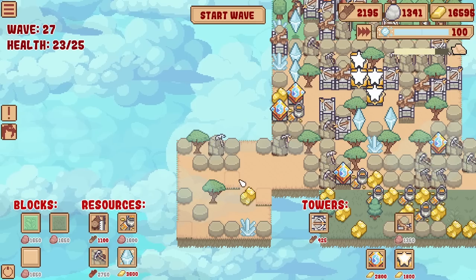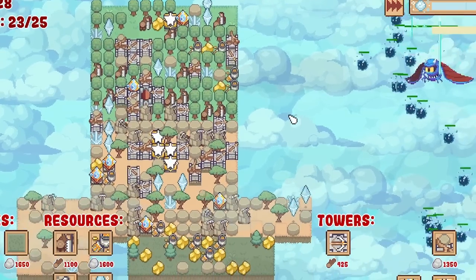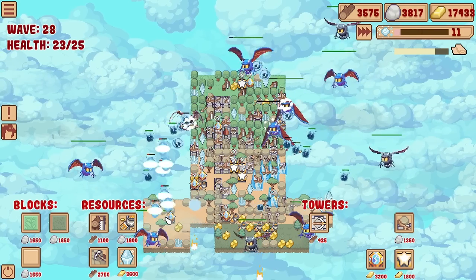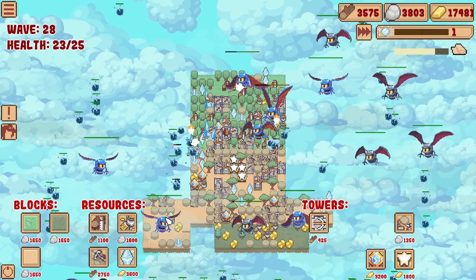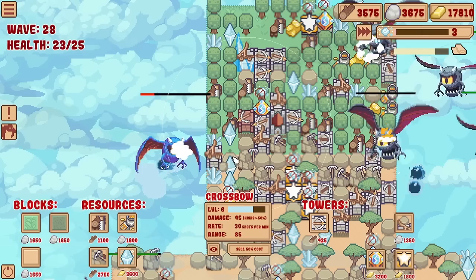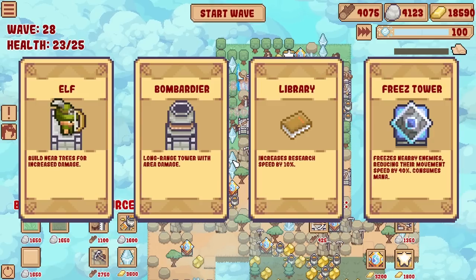Wave 27 clear - cannot afford any more towers, so I guess we go on to the next wave. This is wave 28 by the way. I reckon get the electric ones early on because that's when there's more likely to be groups of enemies. I've just shoved one down here which is nice and early. I don't want to delete any of my old towers - even though they're just crossbows, they're like level six, that's decent damage.